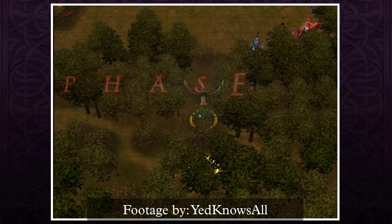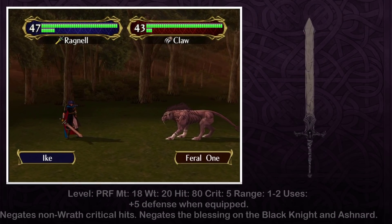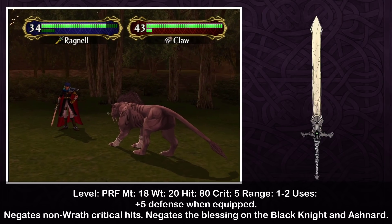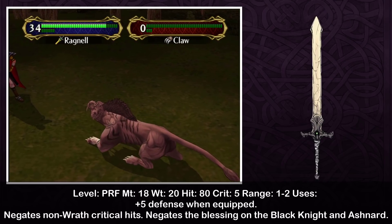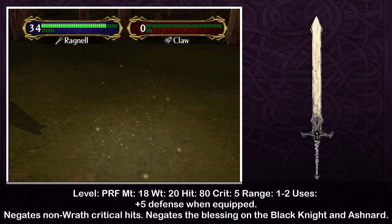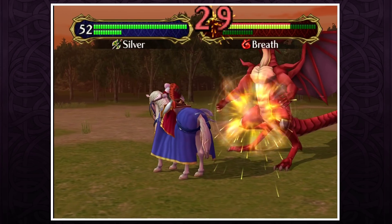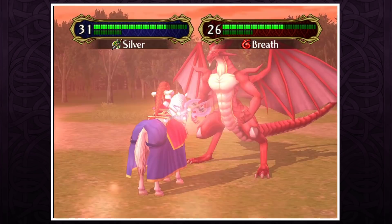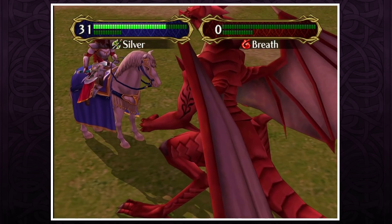FE9. Ragnale. The Ragnale, Ike's signature weapon, is the strongest in the game and there's not much competition. At 18 might, 1-2 range, and giving plus 5 passive defense, it even protects against criticals. This sword is just really, really good. Shoutouts to the Wo Dao too — that sword has a high crit rate. And in terms of raw might, a fully forged silver axe will have 21, but nobody in their right mind would pick a single-ranged silver axe over an 18 might, 2-range weapon that gives bonuses.